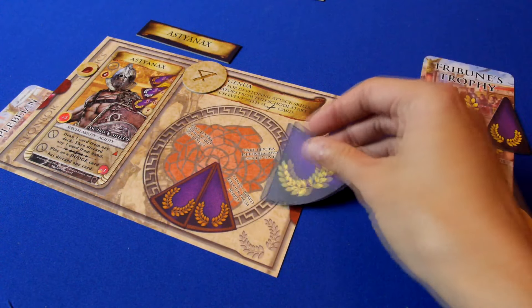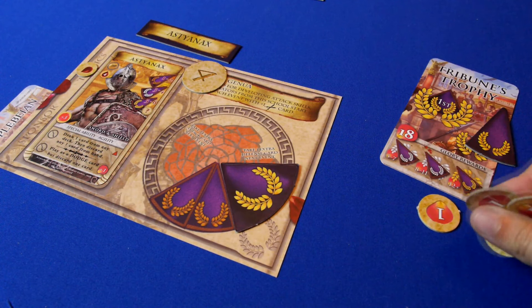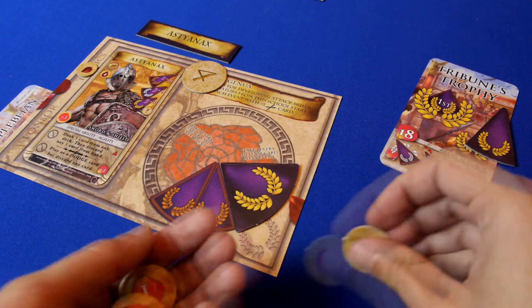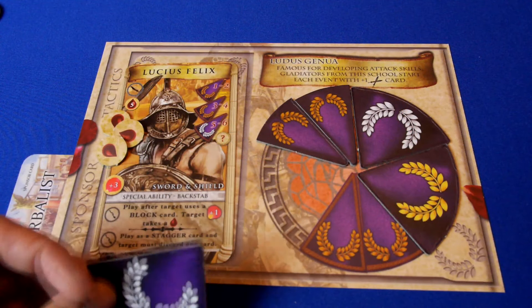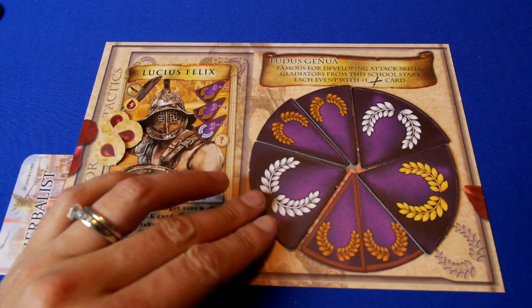Once everyone has either run out of cards or life points, the winning gladiator gets that event's glory prize, as well as any remaining crowd favor tokens. Any rewards won are added to the player's wheel of glory. Players can either play for a set number of rounds, or play until somebody fills all the spaces on their wheel.